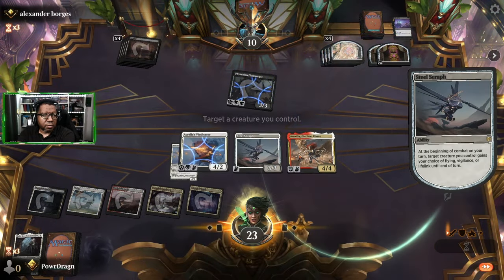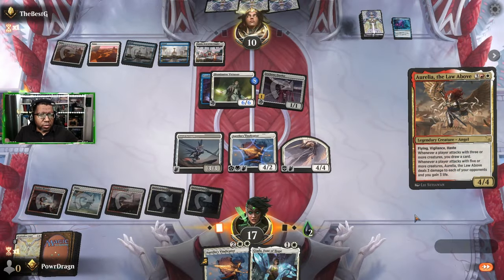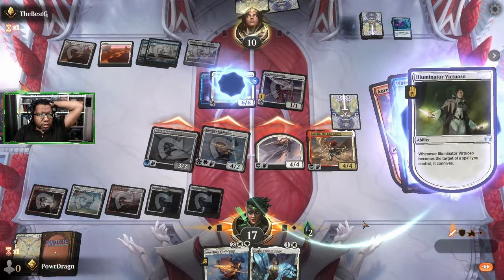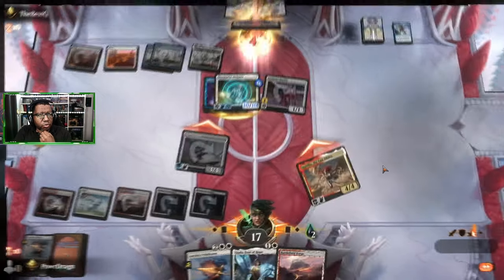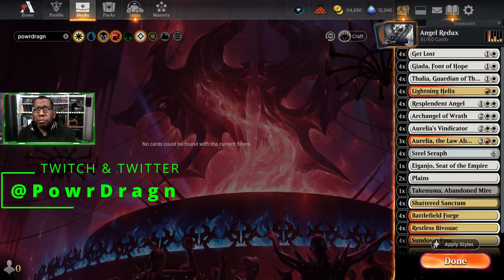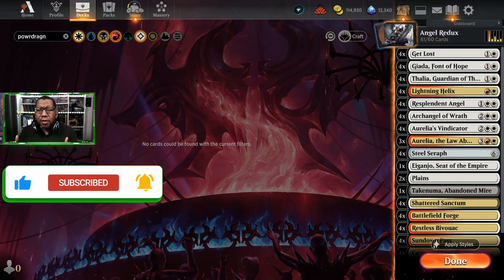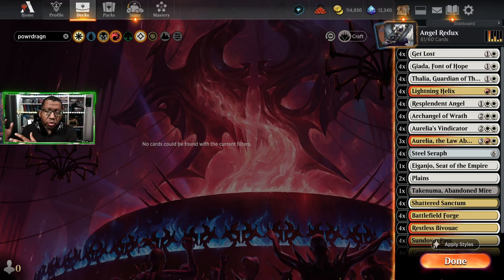What's up Dragon Brood! Today I wanted to try something out because toward the beginning of the season I played an angel deck and there were some takeaways I had, but the metagame wasn't really fleshed out yet. Now I feel like we're running into either a bunch of control decks, mono red, the Boros convoke tokens thing, or some black-green midrange decks. I think the changes we can make to that deck would be pretty good on the ladder right now.